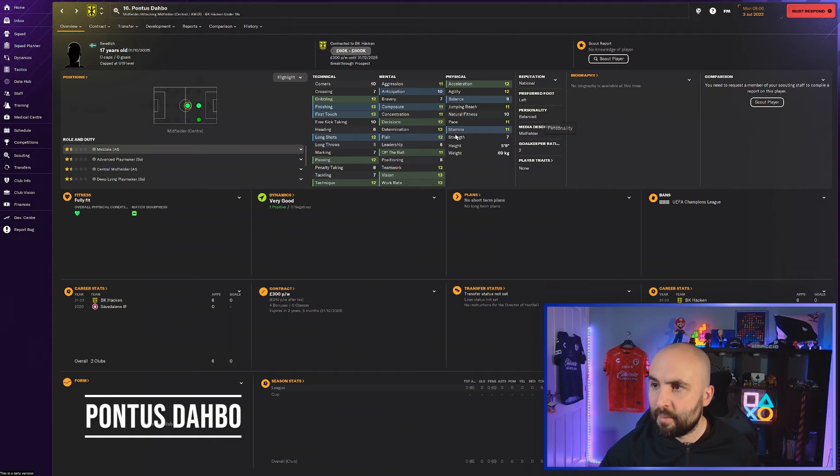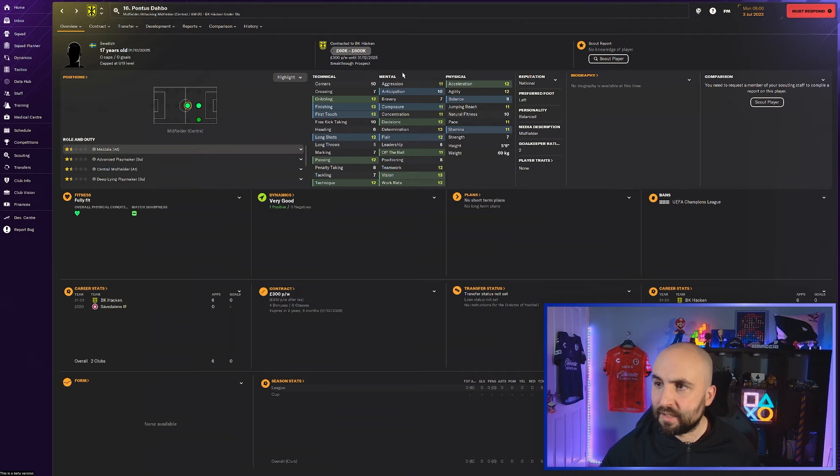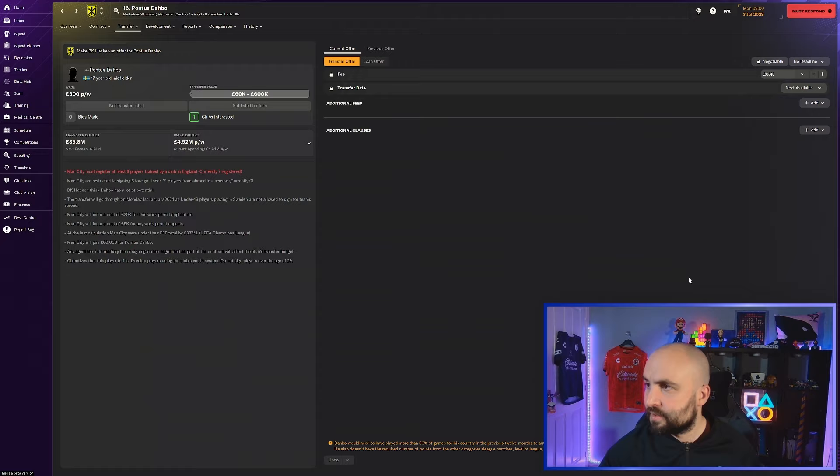Pontus de Harbo is a Swedish player - really cheap at 60k to 600k. At that price you take a punt - he's 17 and there are good enough attributes there. If I offered 600k they want just under a million - still grab him.